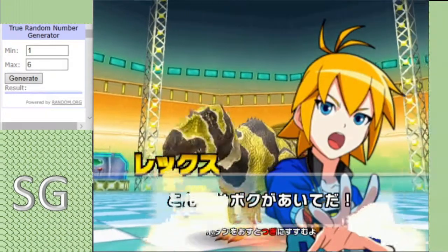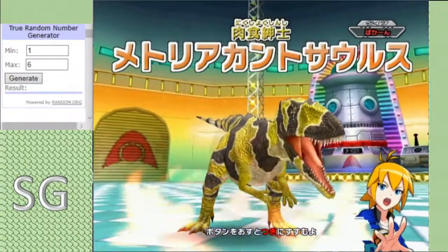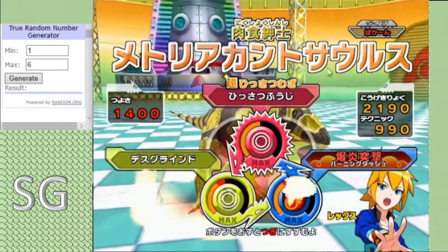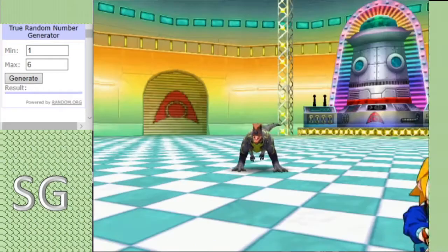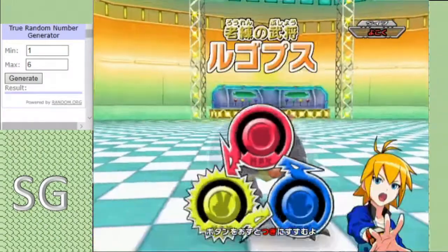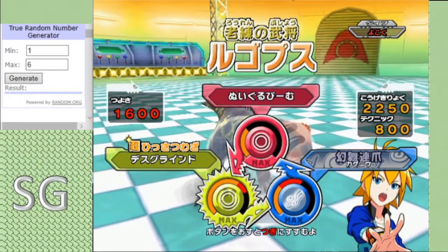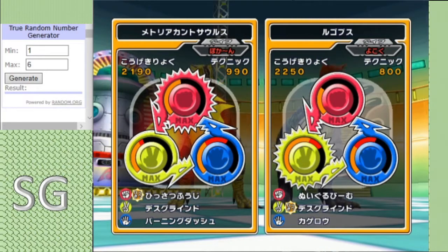And his opponent, squaring off in the blue corner, we have the Metriakanphosaurus from DinoGazmania - the Blunder type version - boasting a moveset of Critical Block, Burning Dash, and Deathgrind. Critical Block could pose a problem for Stranger coming up. That's a pretty good boost. And following that up, we have the Rugops, Warning type, boasting a moveset of DinoStuffer, Mayfly, and Deathgrind. Quite a defensive moveset if you ask me.